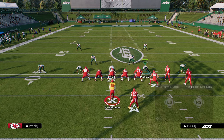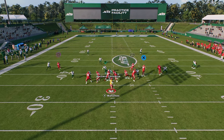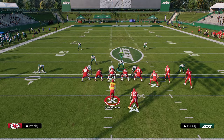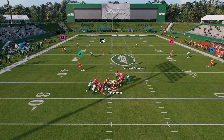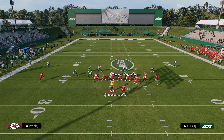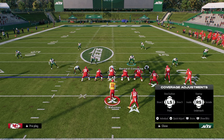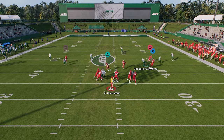My favorite blitz is DB Fire. The basic idea is to pinch the D-line, slant inside, and QB contain. Often you'll get one or both slot corners coming in on the quarterback. The free safety zone blitz is also really good — pinch the D-line and you'll get that A-gap pressure. It's very similar to what we did with 3-3-5 Odd and 3-3-5 Stack, also similar to 2-4 Double Mug — all trying to get pressure up the A-gap.